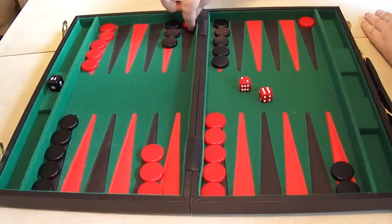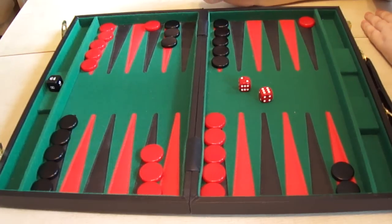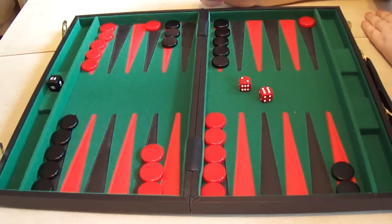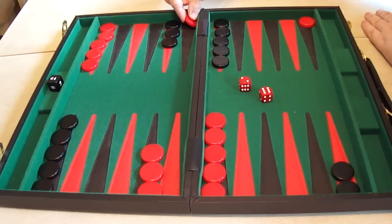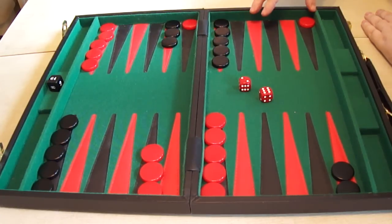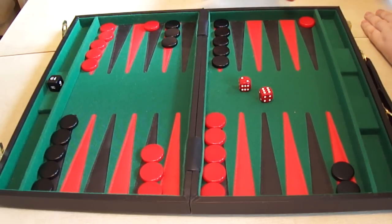Some people will run with the 6-2 - they'll play the 6 and then the 2 out. I'd say this is the wrong play, because it doesn't really do much for your position. This can't be said to be a builder; it's not really doing anything and it's more vulnerable to being hit. It also loses a certain connectiveness with your other checker. Whereas with a checker closer in, if it gets hit, you can come back from your re-entry point and any number with a 6 will hit. But if you have it further out, the gap between your checkers is more than 6 points, so you lose connection.